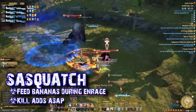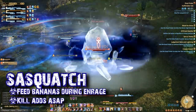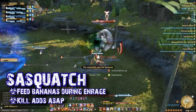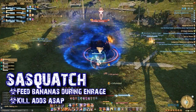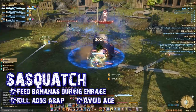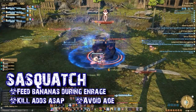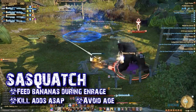they'll also make a beeline for the treats and might even manage to steal them from Sasquatch. Should this happen, you need to be ready to click on another tree. However, the adds have very little health, so this should never be a problem. The last thing to watch out for is Stool Pelt. Sasquatch will target a random party member with a large AoE poop circle. All players should do their best to avoid this. Aside from that, this is a fairly easy tank and spank.